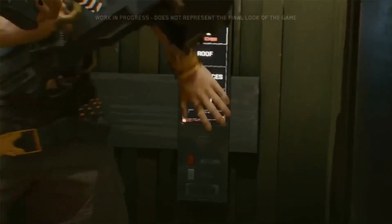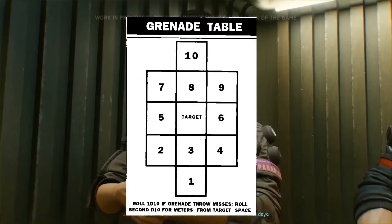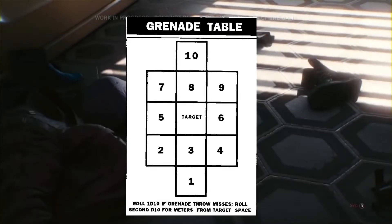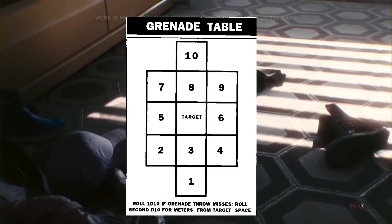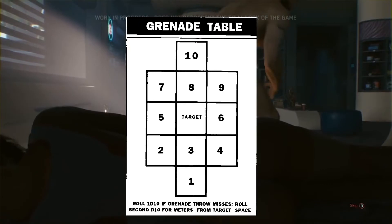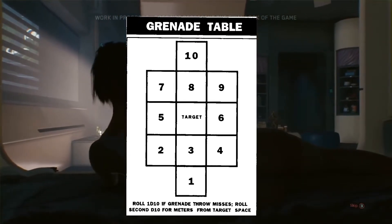All grenades: you throw them, you make your target roll to hit, and they land in the center of the target. If you miss your target number, the grenade does not hit where you intended. Instead, you roll a d10 to get a direction on the scatter chart, then roll another d10 to determine how far in meters in that direction your grenade actually lands.